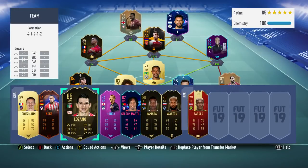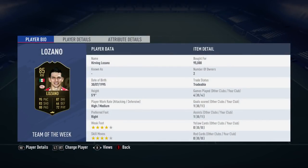Hi guys, Lugfuck here and welcome to the FIFA 19 play review. Today I'm going to be doing the 85-rated second in-form Lozano. He has got a fantastic looking card and he did cost me 95,000 coins. In the 4 games I played him, he scored 1 goal and got 1 assist. He does have a 4-star weak foot as well as 4-star skill moves.